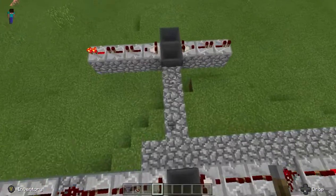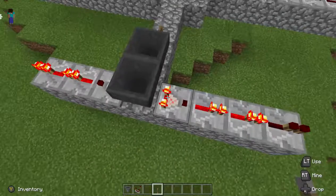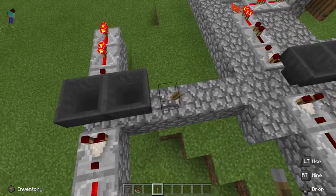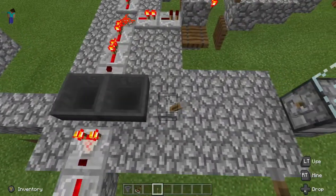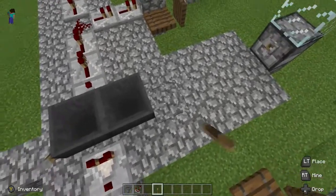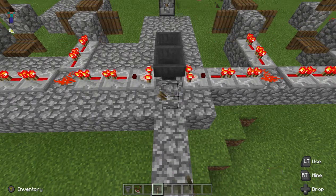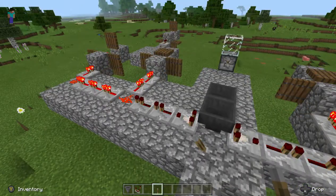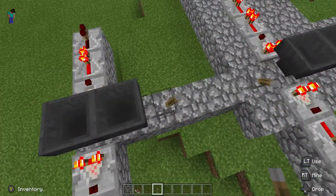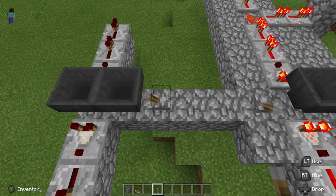There we go. Now, after doing it like this, I found out if you put the switch on the side that has these — on the one that has this — it'll be on when you turn it off, if that makes sense. To make it stop, put it on this side when you're done. See what I mean — it's cycling right now. So if you turn it off, the redstone will be on. But if you put it on this side, it'll be off when it's cycling.